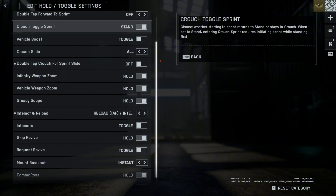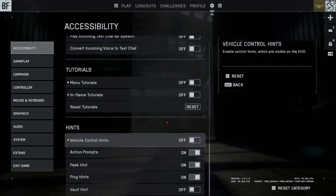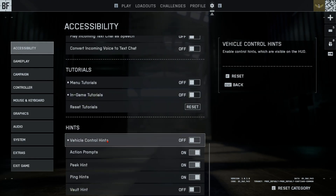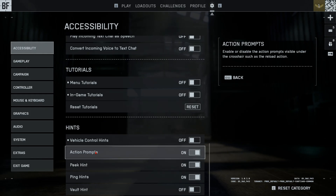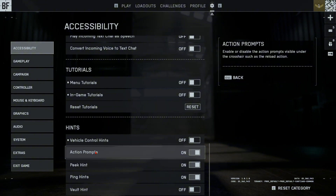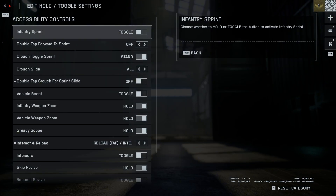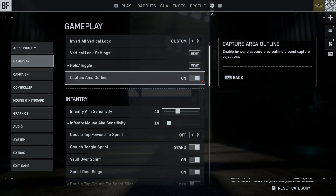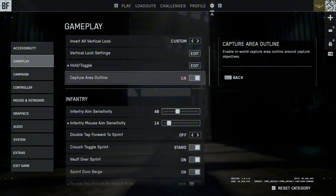Controls are really just personal preference — whatever makes sense to your brain. I don't play controller. Menu tutorials and in-game tutorials are off. I do like Action Prompts on, which pop up under the crosshair to tell you to reload when you're low on rounds. Moving to Gameplay: Capture Area Outline I like on — it shows you on the mini map and in-game on the ground where the objective you need to capture is, so you know if you're in or out of bounds.